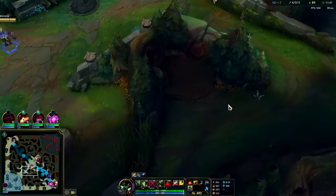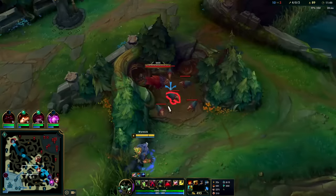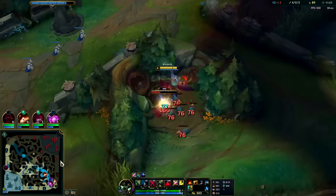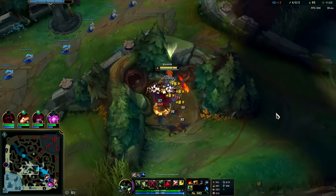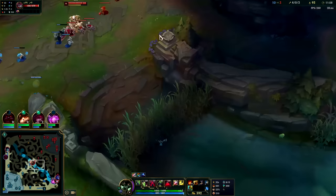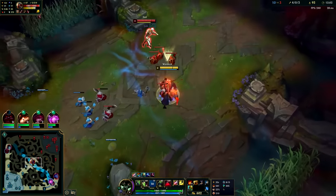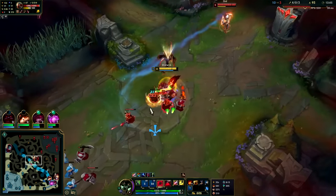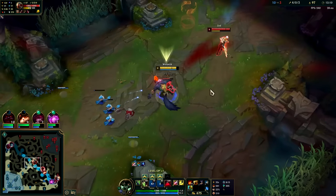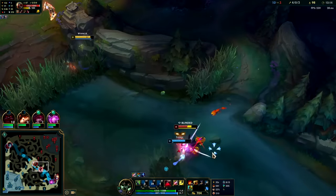They're not going to stand there and let you auto them a bunch. Auto into Q — this camp's top side is coming up, my R is up. I need to push out and gank. Hopefully he uses his shadow to push here. Doesn't look like he's going to though. I kind of wasted my fear there. What is he doing — he's walking forward on me. What does he think he's going to do once he gets to me?